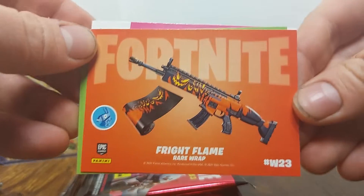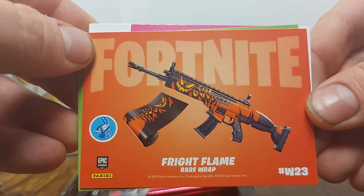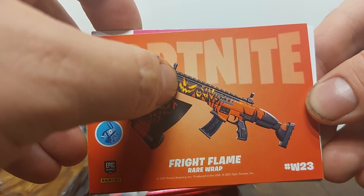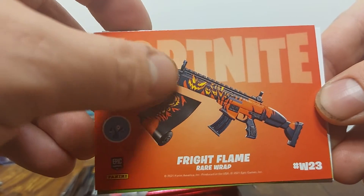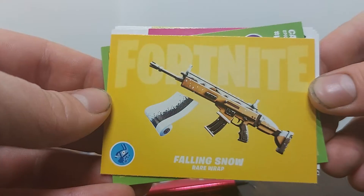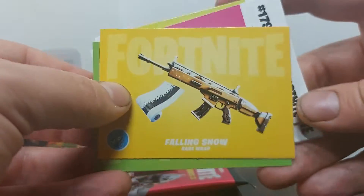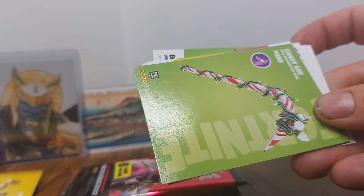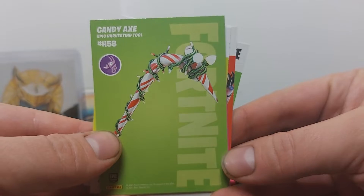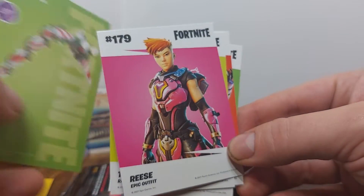All right, so we've got the Fright Flame Wrap, which I guess is the pattern that goes on it. It's got like these evil looking faces. And on the back, Falling Snow. I don't know if all these are double-sided cards, but it looks like that one is. Next we've got the harvesting tool — the Candy Cane. Christmas is coming up soon, so maybe we'll see that one later.